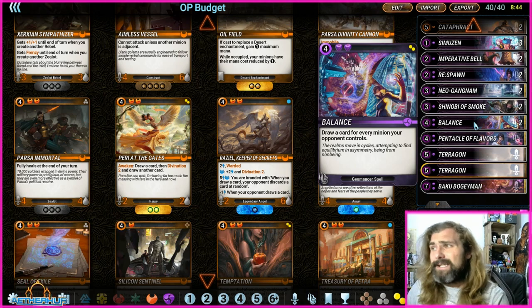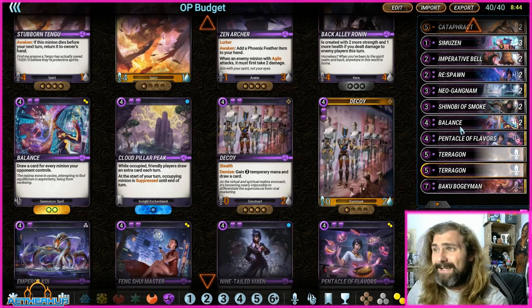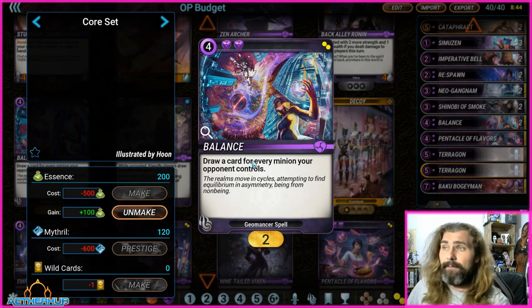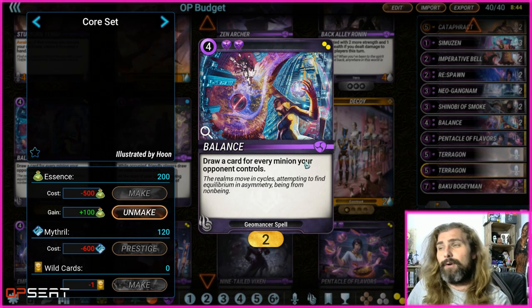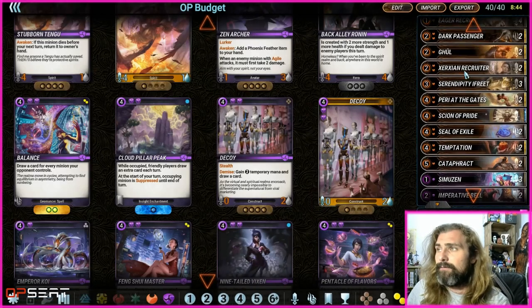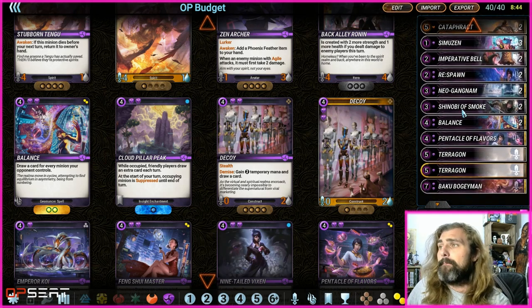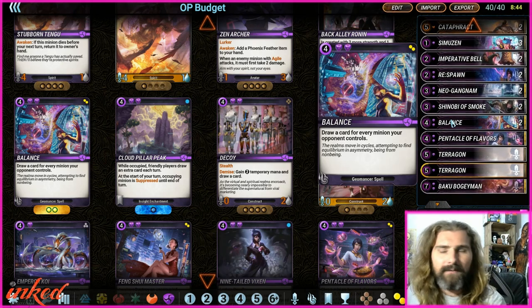Balance is a funny one — I've fluctuated between taking it out of the deck, but when I have got it off I've drawn five cards off it. With Parry at the Gates and Xeerion Recruit you're normally pretty good at keeping cards in hand anyway, but Balance is just a little safety net.